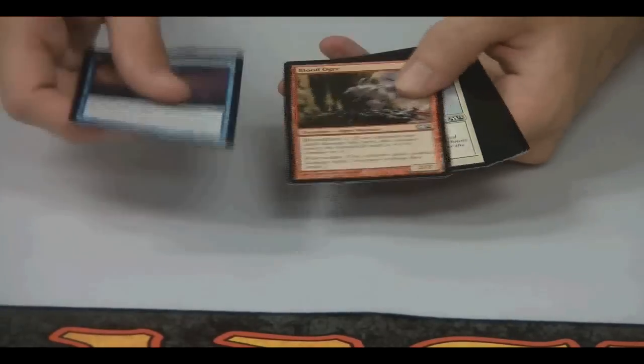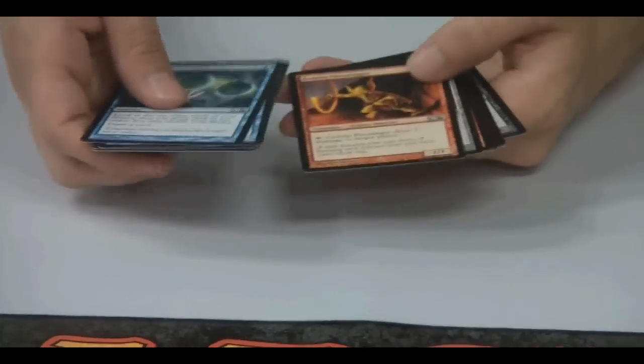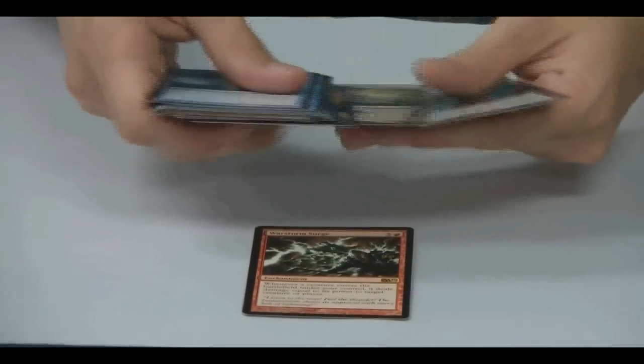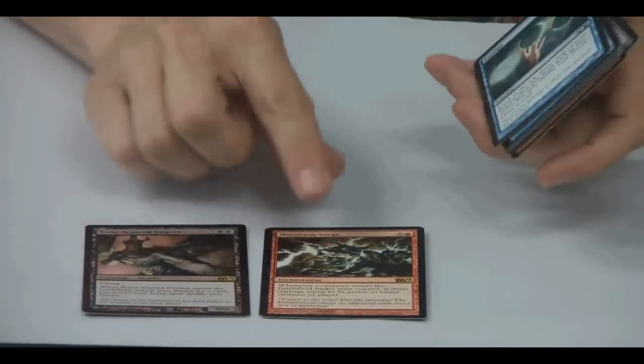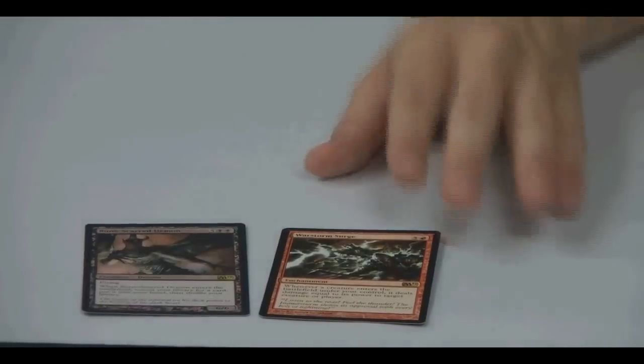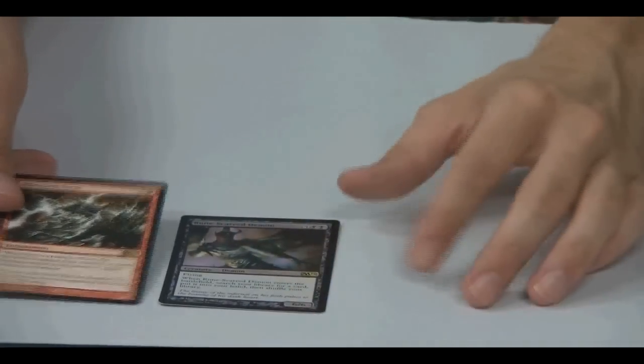There's a new format that Wizards might actually make legal called Modern. They play it online and they're talking about making it a legal format. Ponder's reprinted as well, very nice. It's where you can use cards from Mirrodin up that have the new card border. We've got a foil rare, Rune Scar Demon, and a War Storm Surge — both new cards.